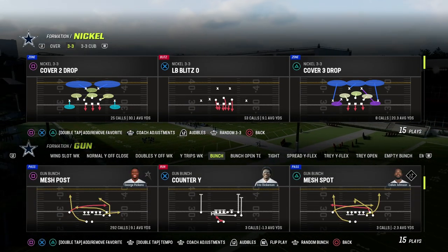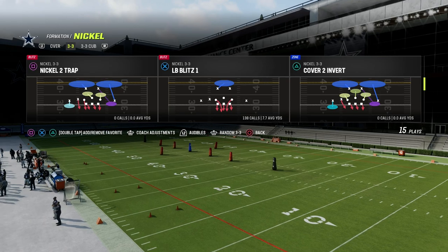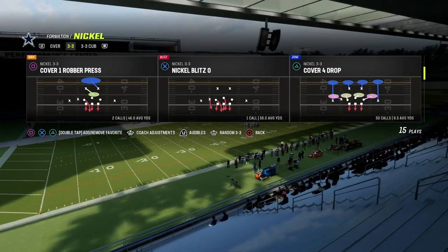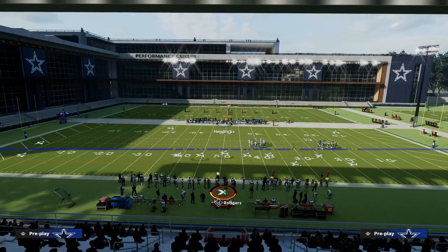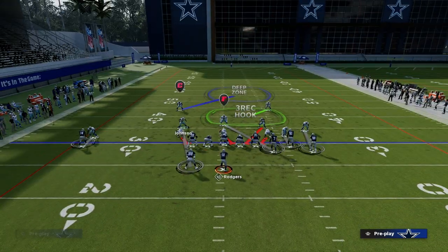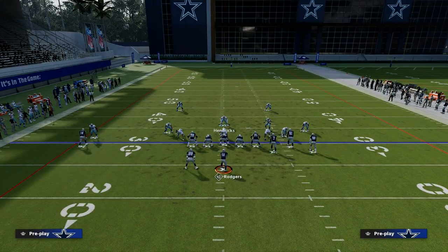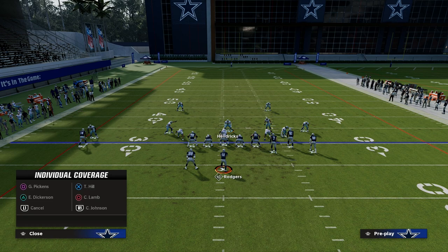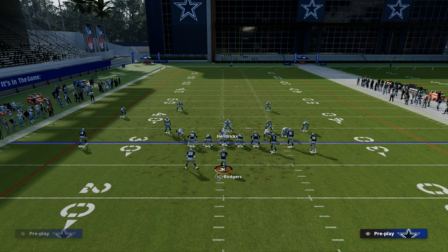Let's talk about Bunch for a second. You could do this out of Cover 1 Robber or Blitz Zero — I think those are the best two. Against Bunch out of Cover 1 Robber, I don't have to re-man that guy up — I just have to man this guy up. I'm going to walk this guy out and man him up on the tight end, then blitz my user. Against Bunch, because we're not backed off, we're going to back off our short-side corner, put him in a cloud, then man up the safety just like this.